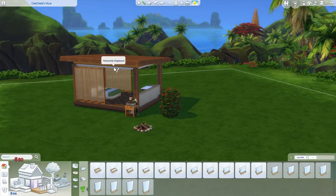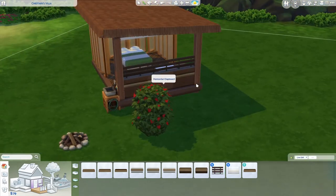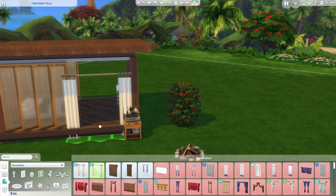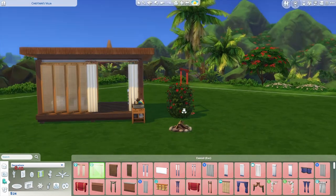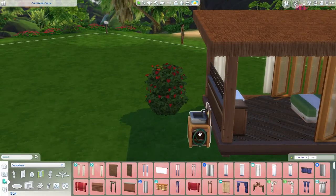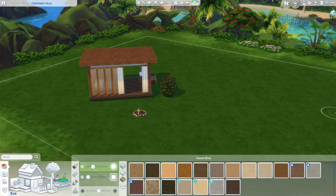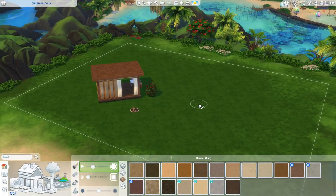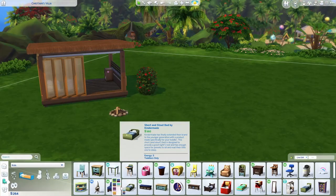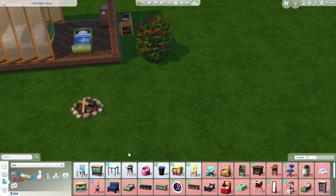I also gave all these homes additional lot challenges. Each version I made has the off-the-grid, simple living, and reduce and recycle lot challenges. So not only do you have to raise 100 kids to adulthood, you have to do that with no electricity, while producing your own food and managing your trash output. There's also a wash bucket and clothesline on the second and third versions, so you'll have to do laundry too. I think the challenges and location make sense for a boho hippie sim to come live off the land and start a big family.